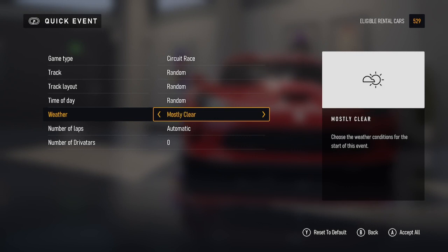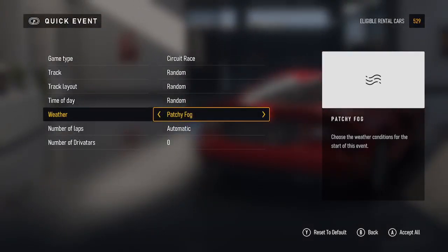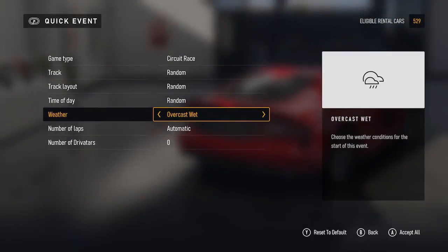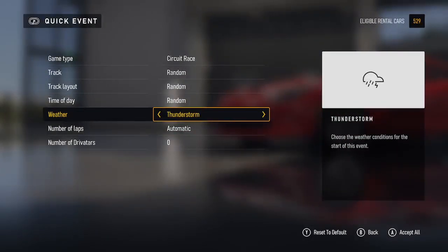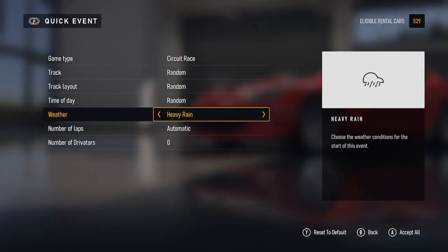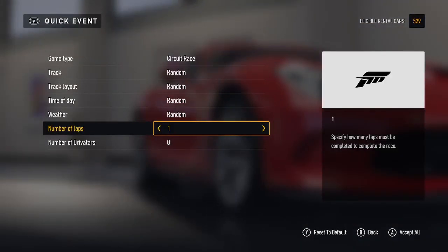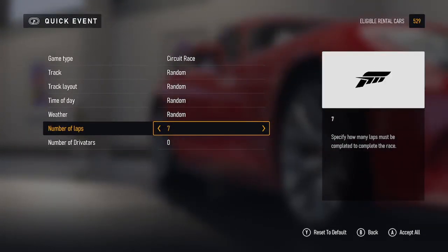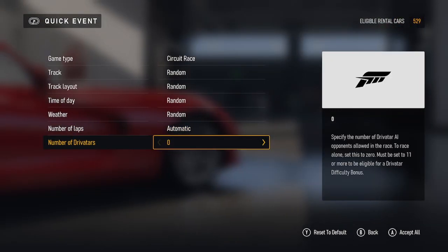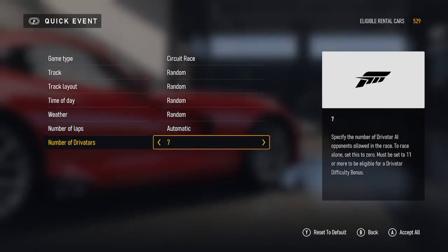Weather options include: variable, clear, mostly clear, partly cloudy, cloudy, looming clouds, thunder clouds, thin haze, patchy fog, dense fog, overcast dry, overcast wet, drizzle, light rain, moderate rain, heavy rain, thunderstorm, and rainstorm. Number of laps — you can have it automatic or set from one up to ten and onwards, probably up to about 99 laps. Number of driver towers — basically AI — and you can have as many AI on the race as you want. That's how you set up a quick event.